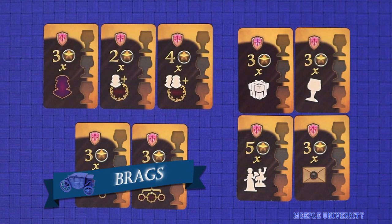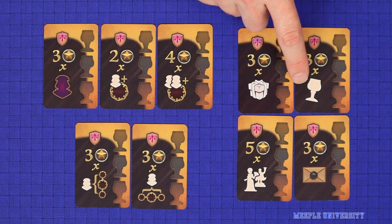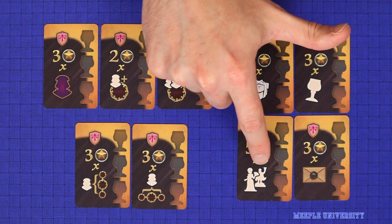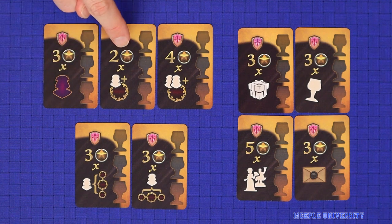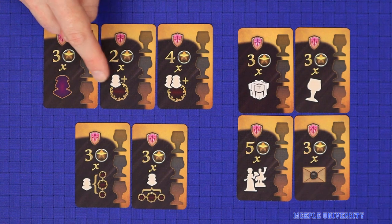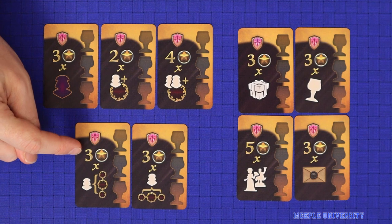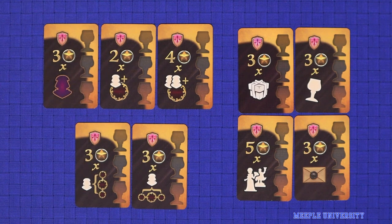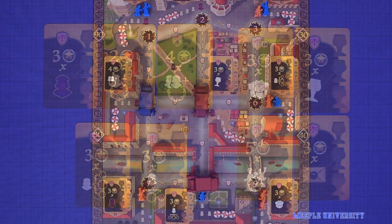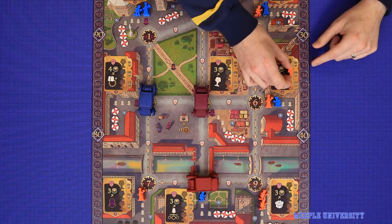Before we finish, here are the nine brag tiles in the game. Some relate to actions taken: three points for each gift given, three points for each brag made including this one, five points for each Donna or Maestro on the board, and three points for each scandal card in hand. Others relate to your spread over locations: three points for each location where you hold prime position, two points for each location with at least one family member, or four points for each location with at least two family members. Finally, two tiles relate to the grid: three points for each family member in the column where the brag is located, or three points for each in the row. For example, orange with four family members in three locations of a column could brag for twelve points.